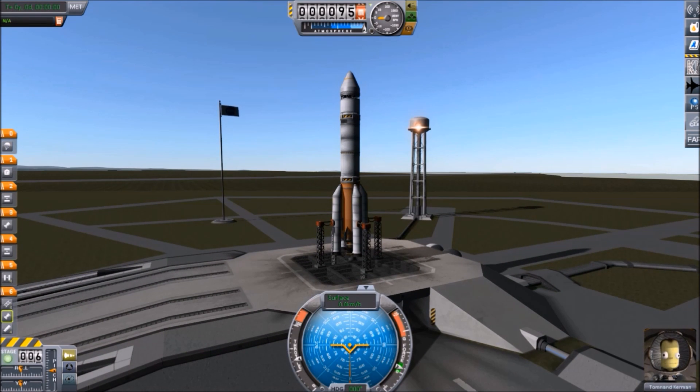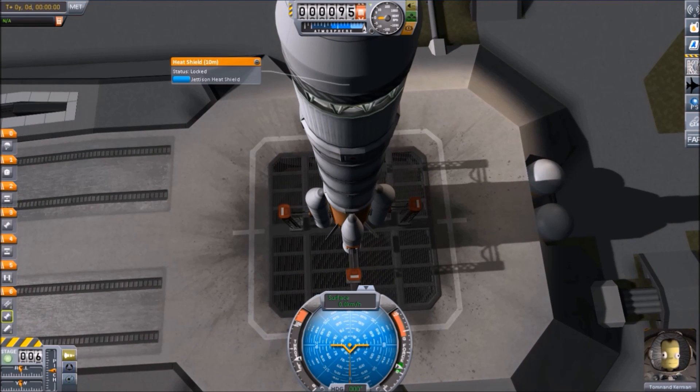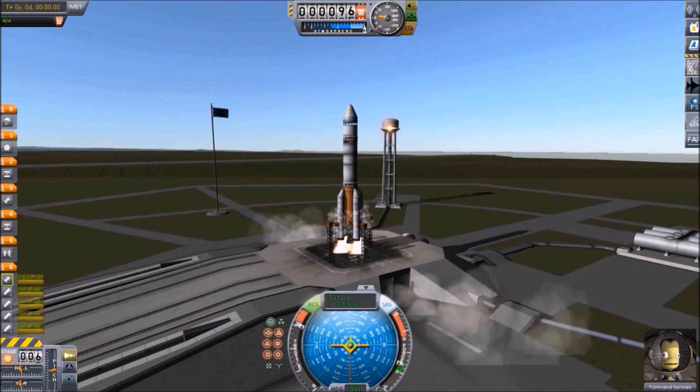I'll be launching this sample rocket here, which in 1.1 they added this huge heat shield which is about 10 meters in diameter. So I'll be launching this rocket. In 3, 2, 1 — and blow it off.